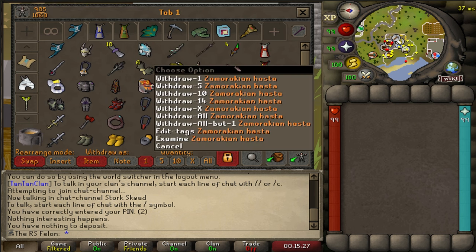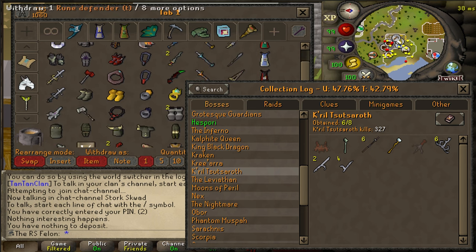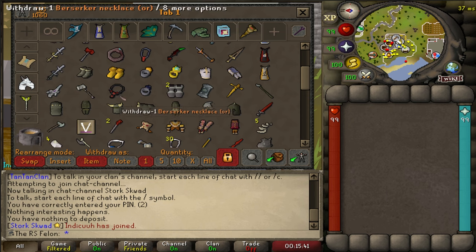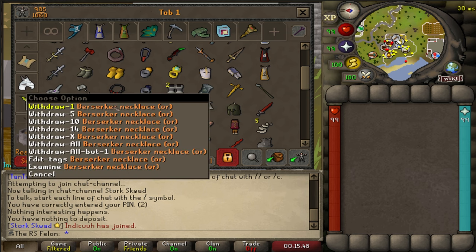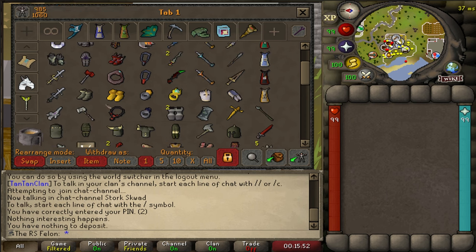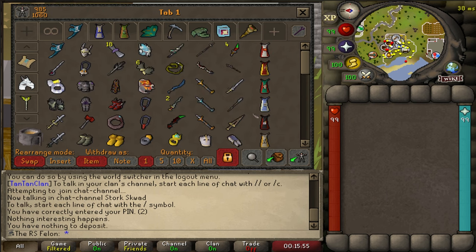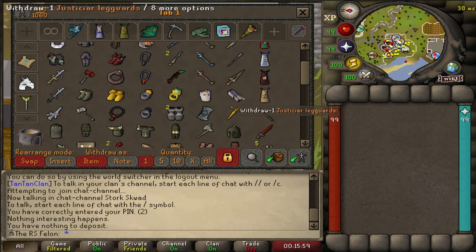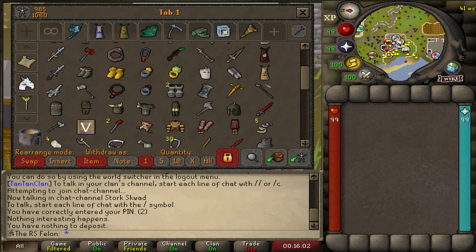Plenty of Zammie Spears and Hosta have all been shoved in Death's Coffer. Going down, I've got my Barrows sets, Blood Moon set — I'm only missing two pieces from that. I really enjoyed that content. I got a Ring of Stone for Cerberus, a Berserker Necklace Ornament Kit — I don't see that necklace often, so when I looked it up on the wiki I went and got an Onyx and made it. The old upgraded G-Maul — you gotta have it. A Swift Blade — that was a fun grind on an Iron Man, considering I tilt pretty easily.